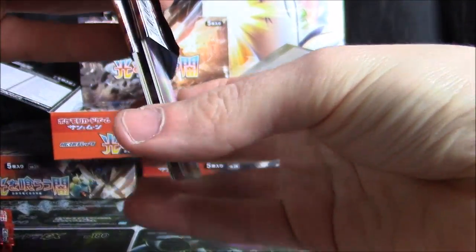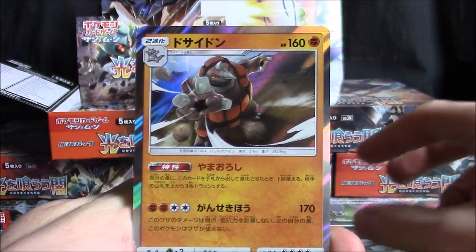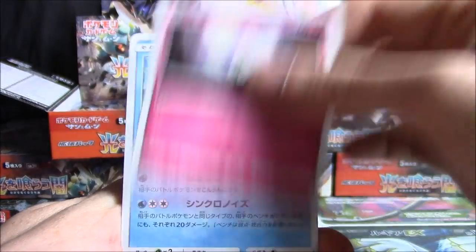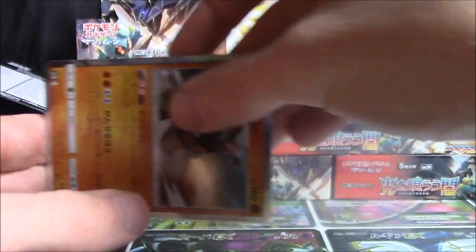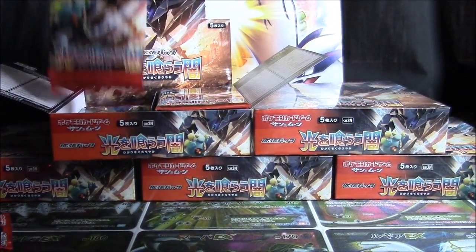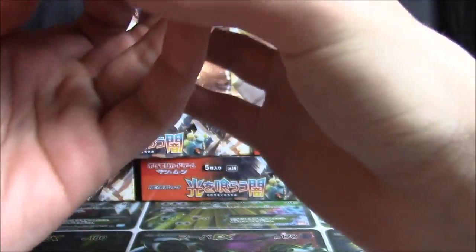I actually just finished filming Battle Rainbow last night, so nice to get back into it here. We've got Tynamo, Dusclops, Tangela, Rhyperior holo, Wiki, Sawk, Rattata, Morellull, Bruxish, and Absol. In that video which technically went live today while I'm filming — but actually went live yesterday when you're watching this — I definitely missed sleeving a couple of holos as I was setting them aside. We'll see how many I miss this time.